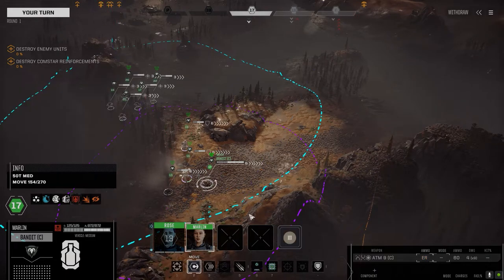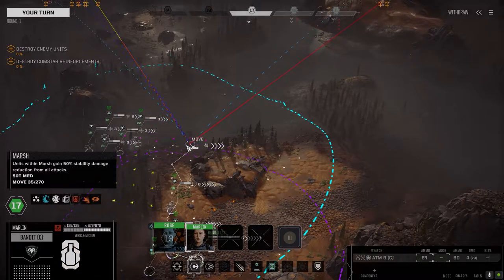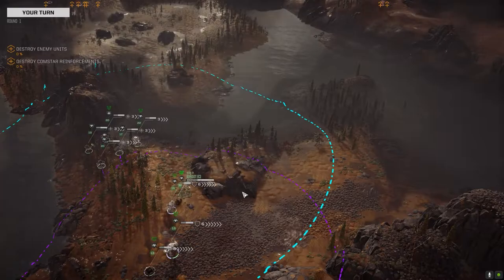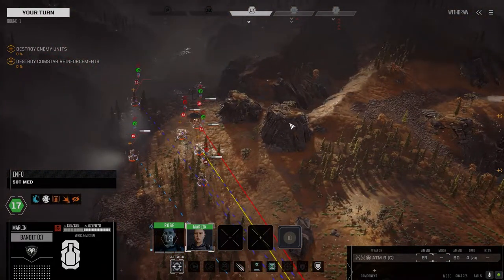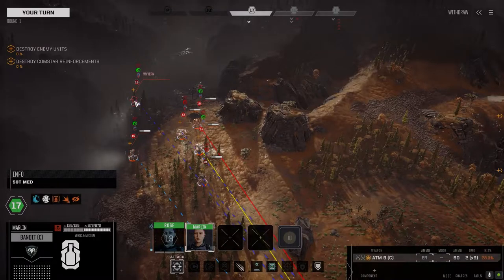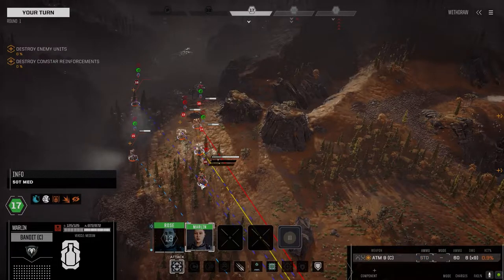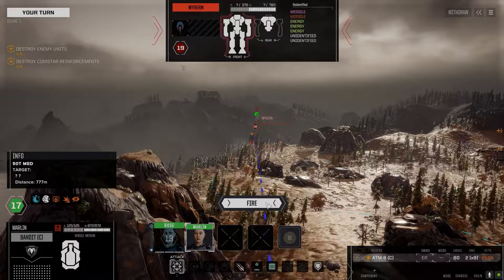Here's the Bandit. The thing I like about this thing is it's armor heavy — 222 on the front, 200 on the side, 90 on the back. So we're going to be keeping our front to the enemy most of the time. It's got plenty of ammo — a ton of HE, a ton of regular, and a ton of extended range ammo. I see they got more guys back here — a lot of guys back here. Let's take a pot shot at this Wyvern here since it's a good chance to hit.